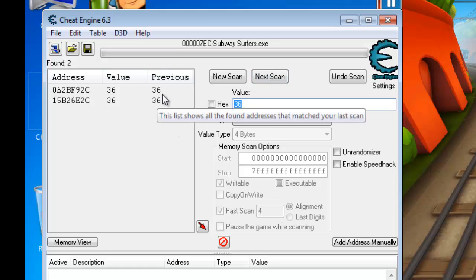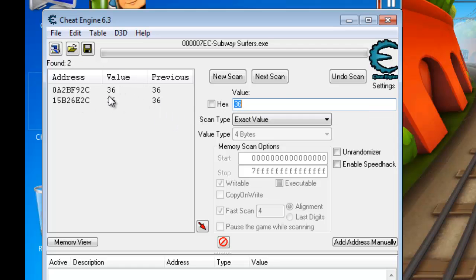You'll get two values. Try narrowing it down once more because we want to get it to one value so it works perfectly. Otherwise you can manipulate both of those values and it will work fine, but if you want to be more accurate, I recommend going with just the one value.